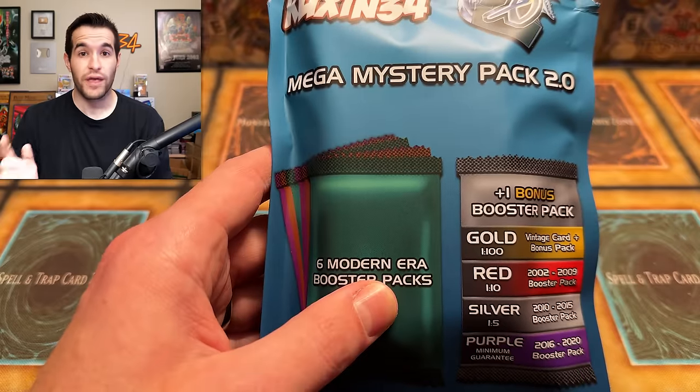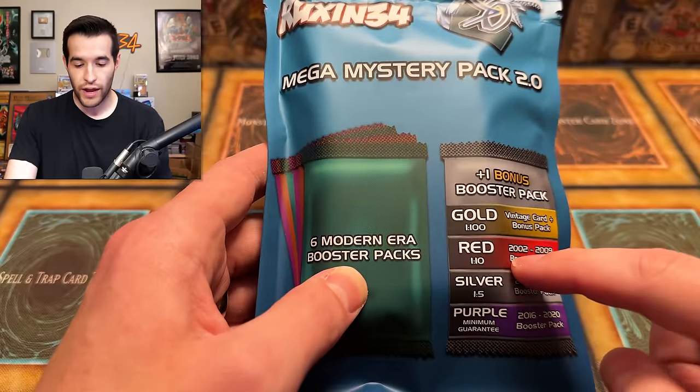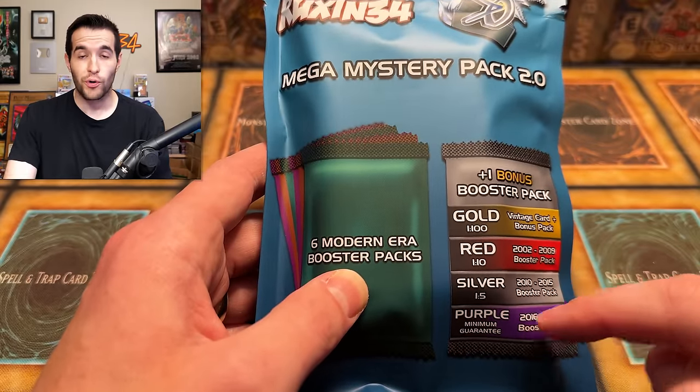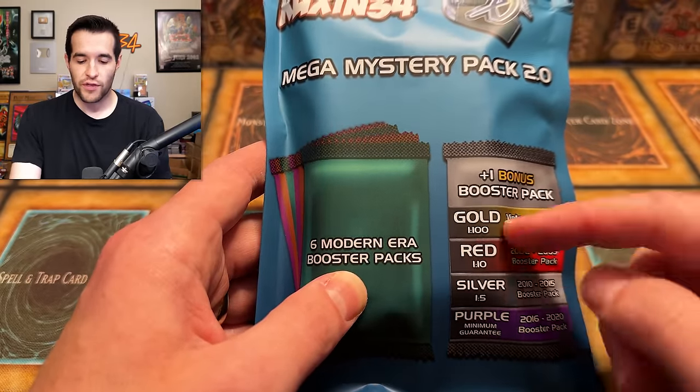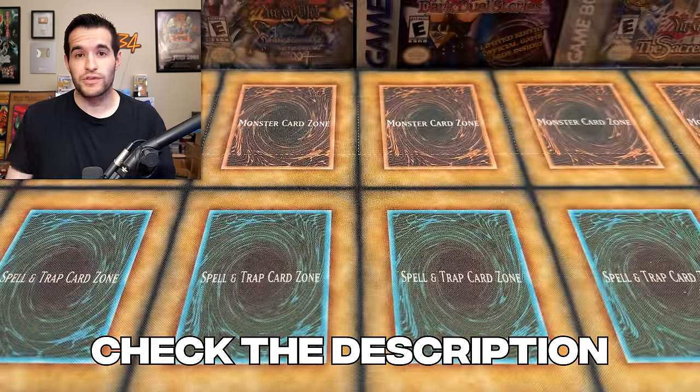Before we actually talk about it, we have a giveaway. I'll be giving away every card we pull in this video. We're opening three Ruxen Mystery Packs with an example from both the red, silver, and purple versions. The gold contains a bonus card — it's one in 100, so we're not going to show that because we need you guys to pull the bonus card. These will be available right now; I'll have the affiliate link down below. Go check out Sassiato — he'll be the one shipping them out and did all the packaging.